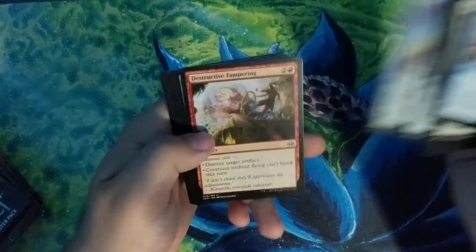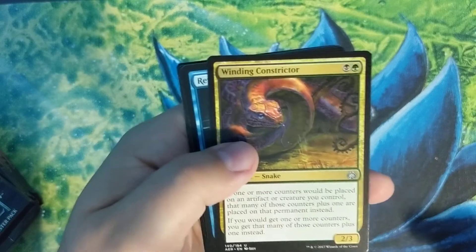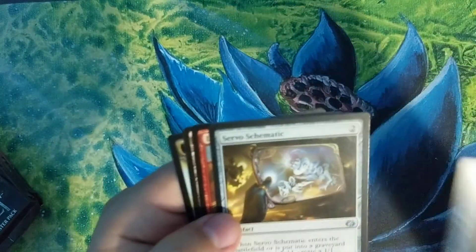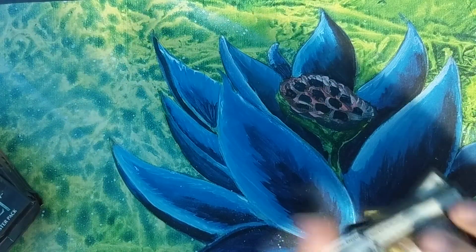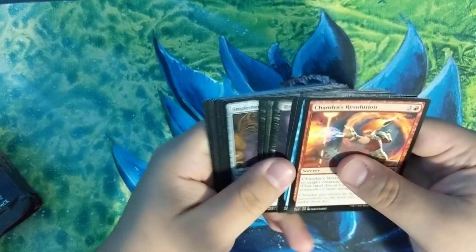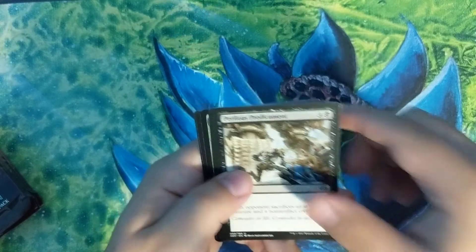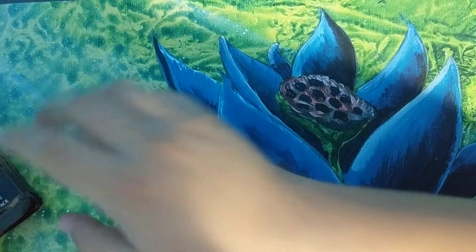I have a buy list going with a store here in Ottawa — it's pretty big right now so I'm just waiting to add more to it before I submit it, and then I can go pick up more. Winding Constrictor, Reverse Engineer, Servo Schematic, and Lightning Runner mythic — nice. That's three mythics so far in this box, not too shabby, and I believe three foil rares. Gremlin Infestation, Perilous Predicament, Monstrous Onslaught, and Aid from the Cowl — pulled the foil of that earlier, pretty sweet.